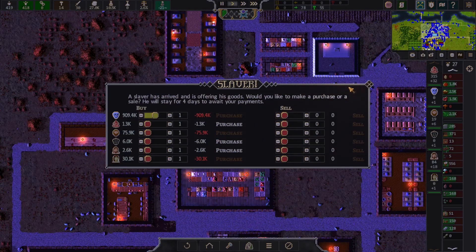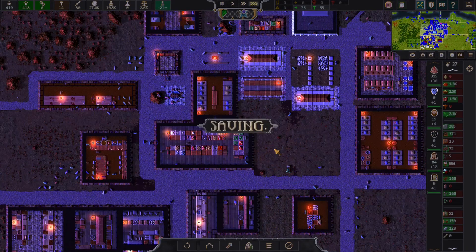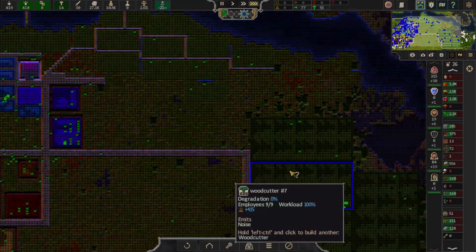A slaver? No, thank you. We're lawful good in the settlement. Maybe chaotic good. We have a lot of piccoids. Kind of live a simple life so far.